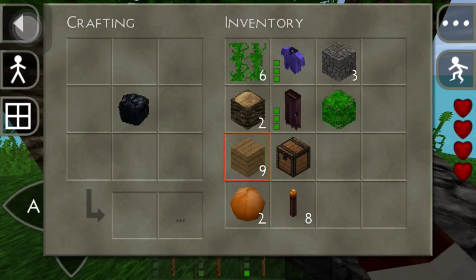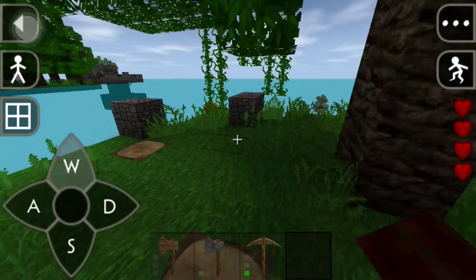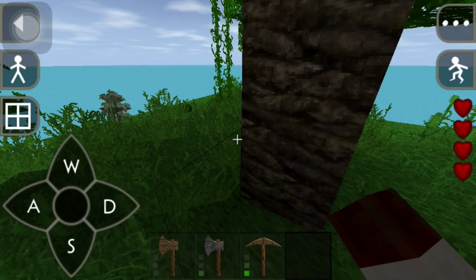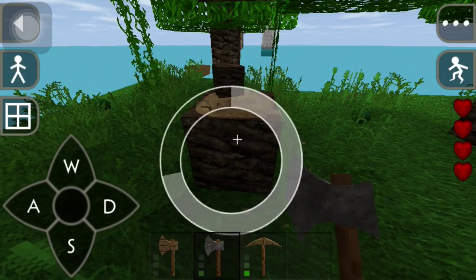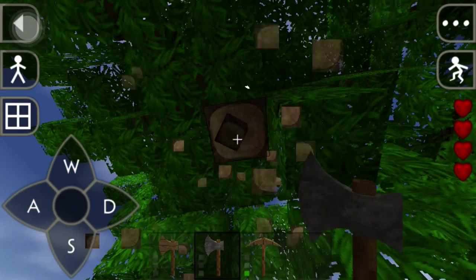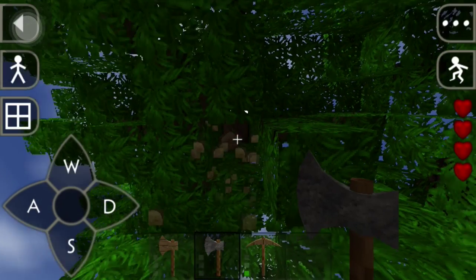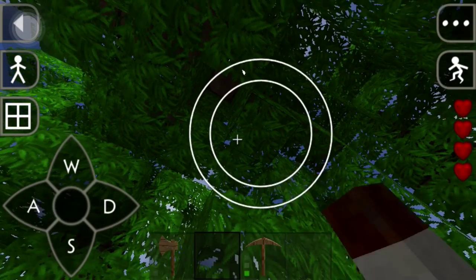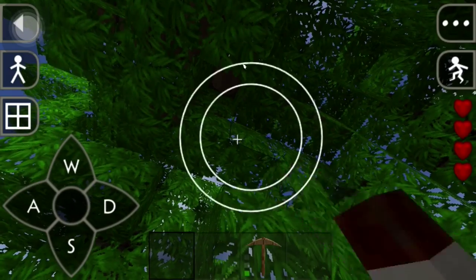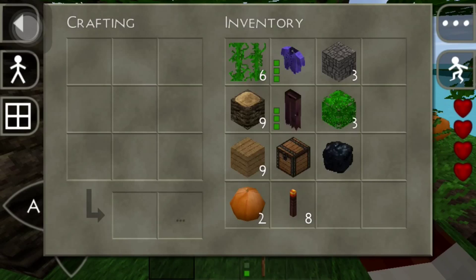Now we have some torches — that's good. When nighttime comes we'll be alright. Let's get more wood and more leaves so we can make some more charcoal. I thought we couldn't do it for a second — there goes my pickaxe but I got one right here. That one broke too, but we're good though. Let's make another one.